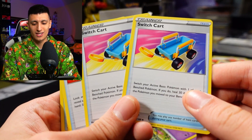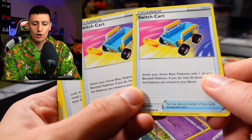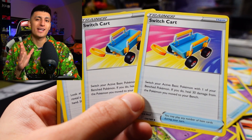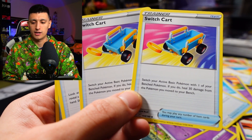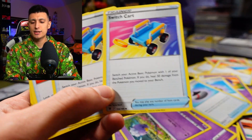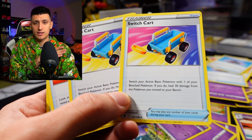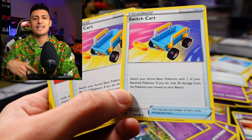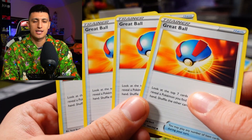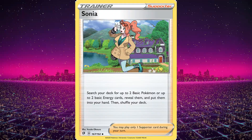This Switch Card is fantastic — some stores even buy copies for 50 cents each because it's so good. It says switch your active basic Pokémon with one of your bench Pokémon, and if you do, heal 30 damage from the Pokémon you move to your bench. The most important thing to note: your active Pokémon has to be a basic Pokémon — if it's evolved, you can't use this card. It's really handy because if you attacked with Ralts or Kirlia where it forces you to switch to your bench, Switch Card is the easy way to get that Pokémon back into the active position so you can evolve into Gardevoir. More copies of Grapeball — the Pokémon search card alongside Sanya: look at the top seven cards of your deck and add one Pokémon to your hand.